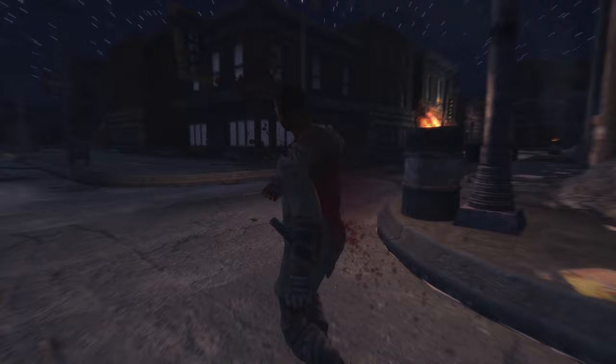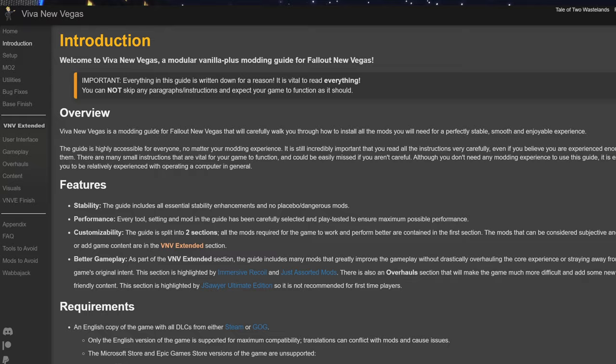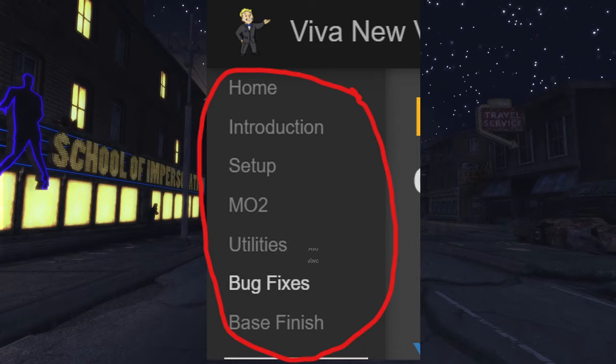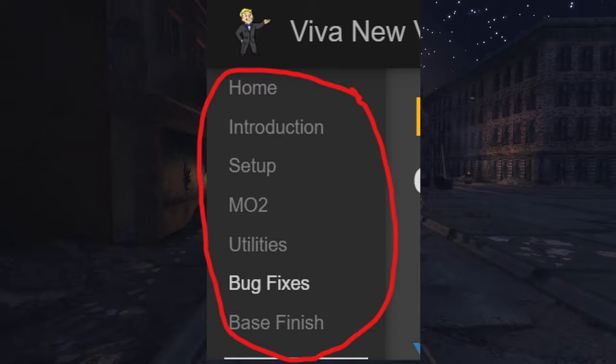The very first thing you need to do is actually get the game running well. With modern modding, you can play New Vegas at high frame rates with no crashes. A lot of people say that modded New Vegas is unstable, but honestly I've never had any of these problems. The way you're going to get your game running like mine is by following the Viva New Vegas guide. You only need to do this first part that I have circled on screen, then I'll take over for more mod recommendations. A link to the guide will be in the description.